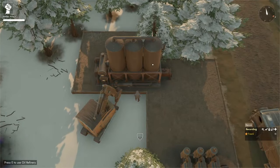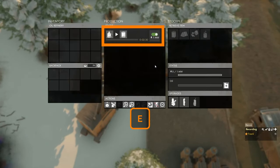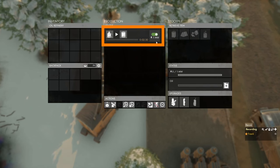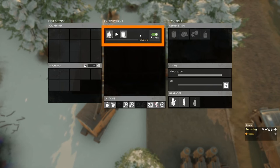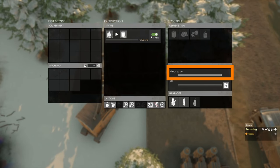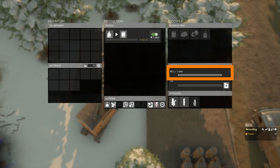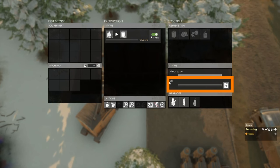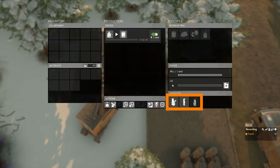Now that the oil refinery is built, pressing E to open its menu shows we have one recipe. That recipe requires 1 megawatt and will produce 150 liters of petrol every 2 minutes and 30 seconds while using 150 liters of oil. In the status panel we can see there is currently no power — either because we are not connected to a network or because our power station is not on yet — and there is no oil in the stockpile.